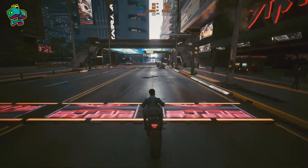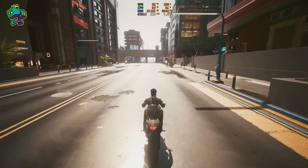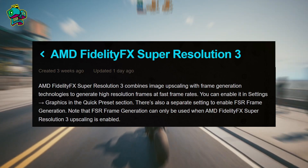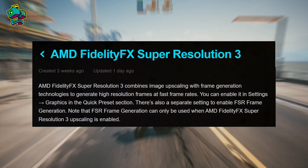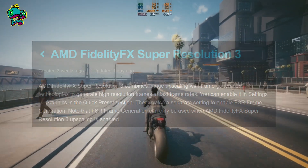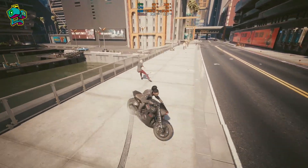The patch notes state that support for AMD FidelityFX Super Resolution 3 with frame generation has been added. According to CD Projekt Red's support page, AMD FSR3 combines image upscaling with frame generation technologies to generate high resolution frames at fast frame rates. You can enable it in Settings > Graphics in the quick preset section. There's also a separate setting to enable FSR frame generation, though it can only be used if FSR3 is enabled. It's unfortunate that the devs didn't go straight for FSR 3.1, the newest version, which would have allowed frame generation to work with other upscalers as well, delivering even better results.